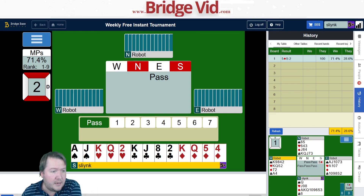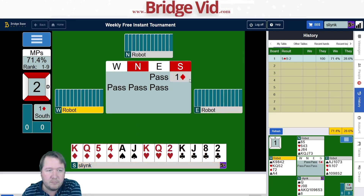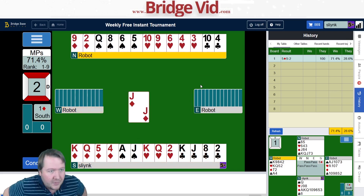19 points, balanced hand — I want to open one diamond and rebid no trumps. Actually, just open one diamond.